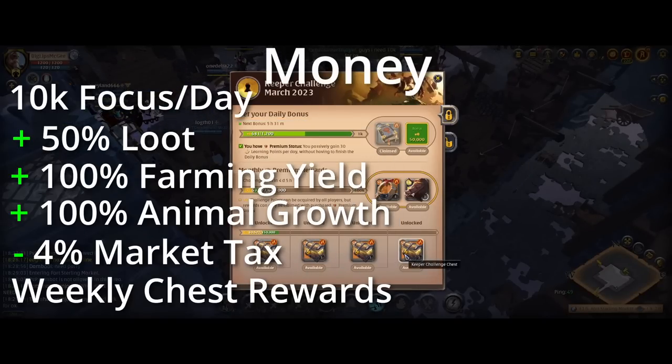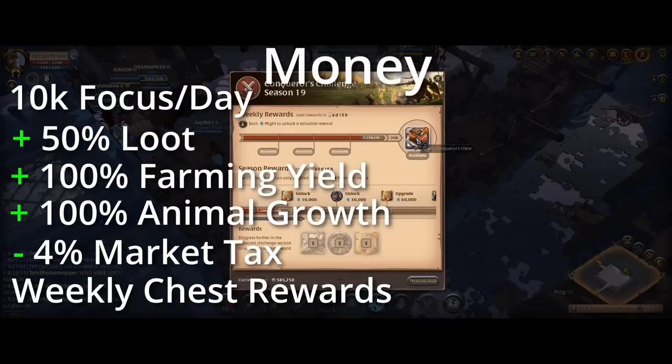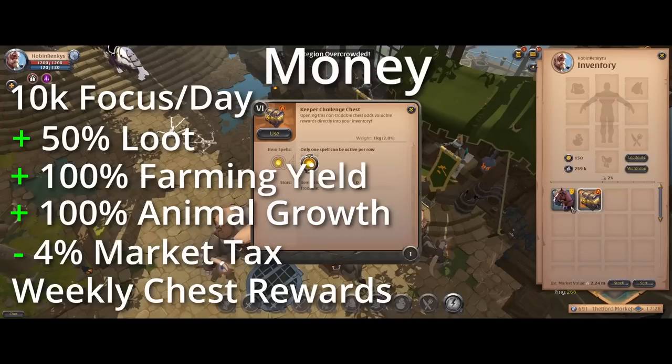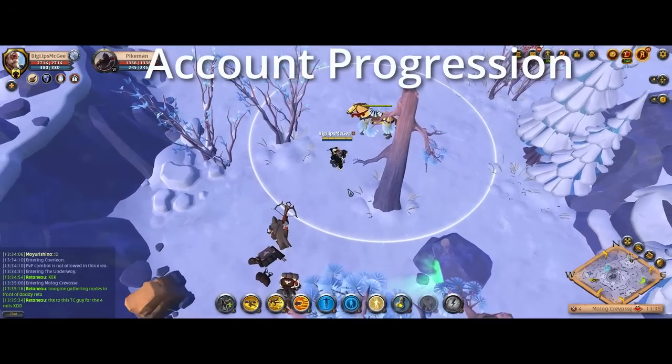Last but not least, you get weekly chests from the Adventurer's Challenge — four chests per month — as well as the chest from the Conqueror's Challenge (the Might thing). These are RNG-based, but you're probably looking at around 1 million silver a month from these chests on the west server.